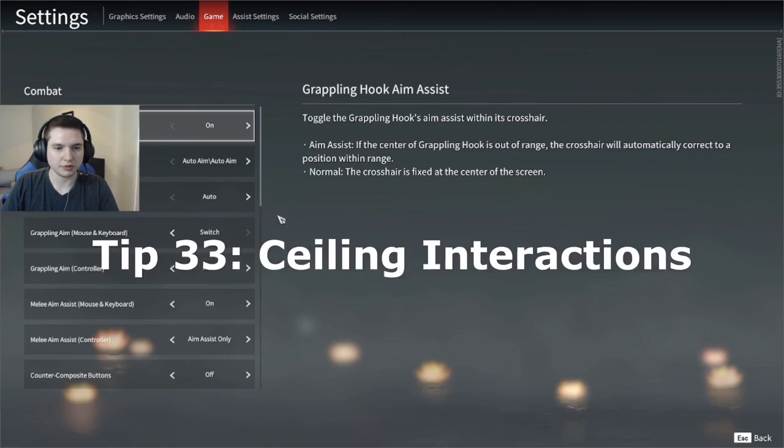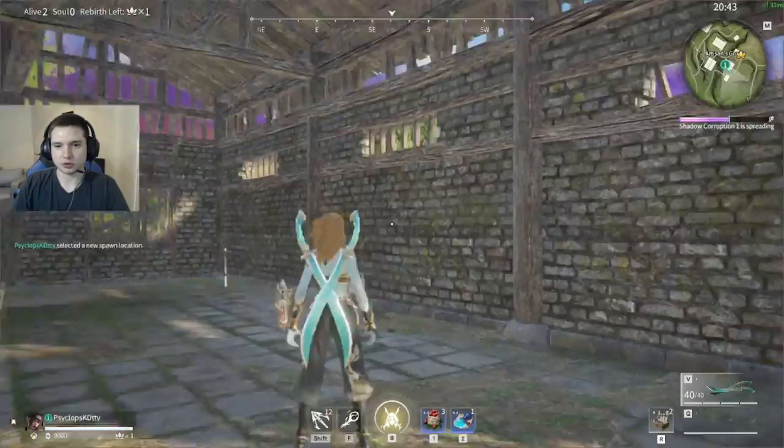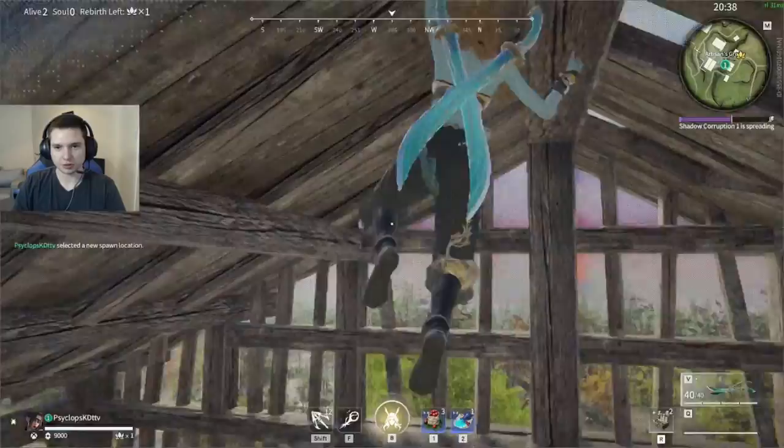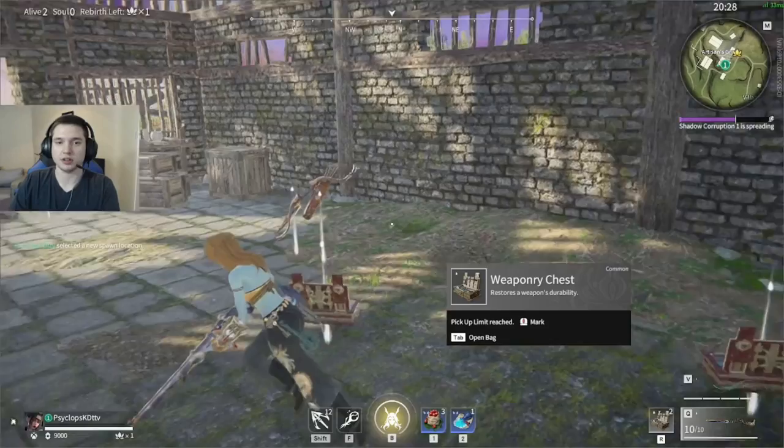A couple of settings you need to adjust: go into game settings and first turn off auto run — it helps with short dashing to have it off. What we're really here for is the ceiling interaction setting — go ahead and turn that on. What it does is allow you to climb on the ceiling. You can't do this when ceiling interaction is off, but this is game-changing, and for some reason by default it's off.